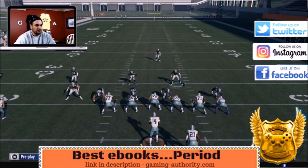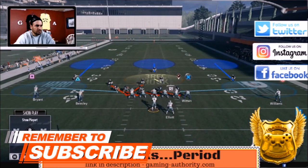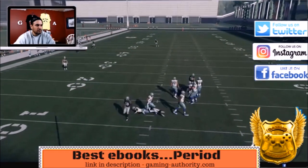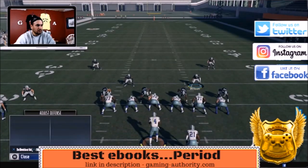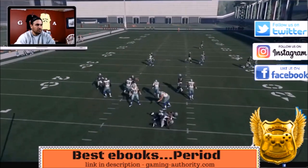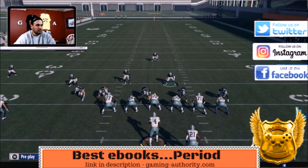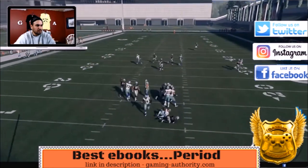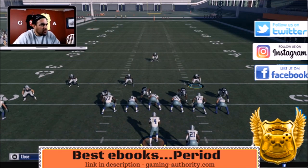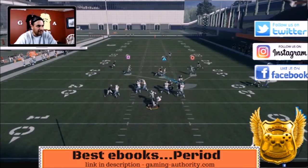So it's the 4-3 Under SS Sam Crash Press — flip the play to run it to the left side. Play the hard flats and you can do a lot with this play. It's got good coverage behind it. Don't run it against four or five wide, but against shotgun doubles or anything under center it's excellent. Like this video, subscribe, and be on the lookout for the tournament-style defensive ebook — over 200 defensive plays for 15 bucks, with coupons coming. I'm JP Storm with GamingAuthority.com.